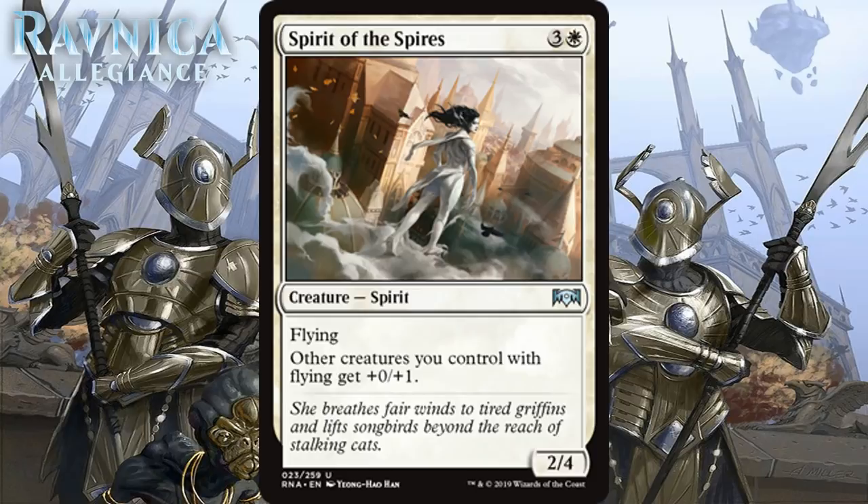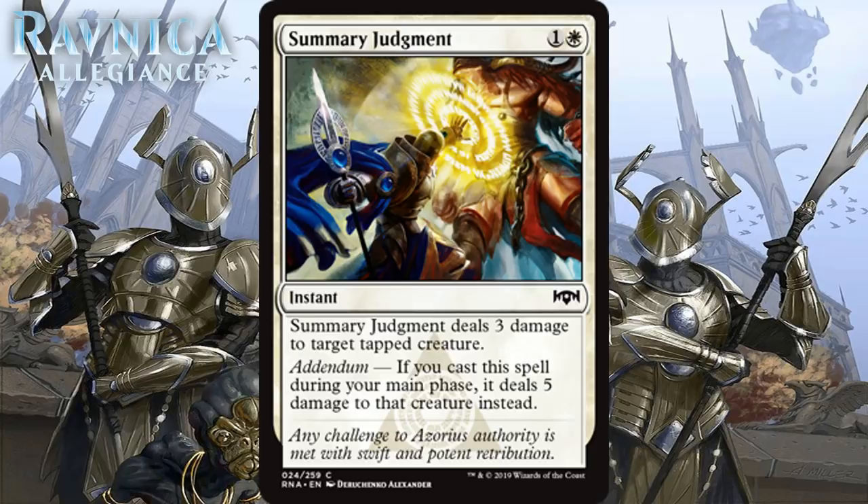Next up we have Spirit of the Spires, which for 3 generic and 1 white is a 2/4 spirit at uncommon with flying. Other creatures you control with flying get +0/+1. A 4-mana 2/4 with flying is already a pretty good deal stats-wise — probably at least a C. Adding the ability to pump the toughness of other flying creatures could certainly come in handy. Making all those spirit tokens into 1/2s certainly doesn't hurt. There is a blue creature in tomorrow's video that pumps the power of creatures with flying, and while I like pumping power more than toughness, this creature does better on the vanilla test, so the two cards are really comparable and obviously want to be played together. I think it's a C+.